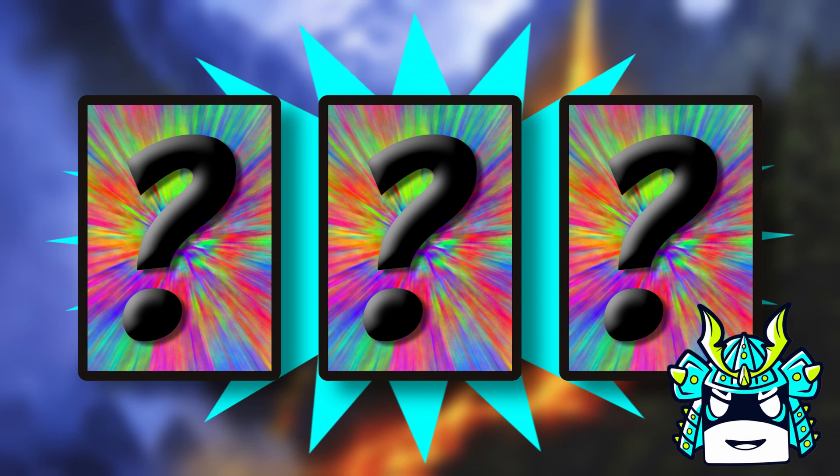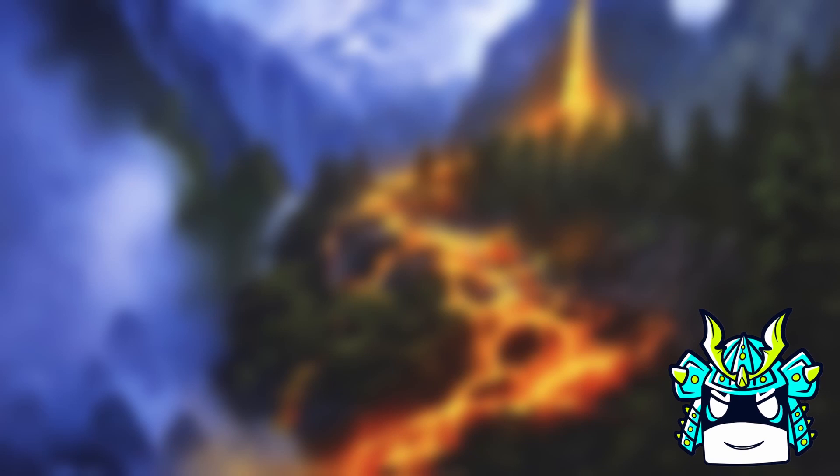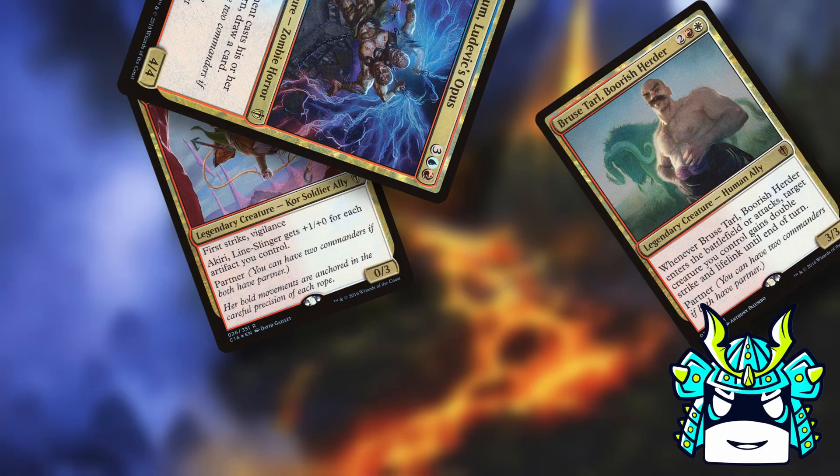Now there is one slight issue — you're not allowed to make a deck with three commanders, but you can get pretty close if you build a partner deck and you have a companion.